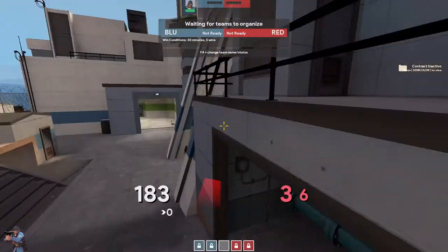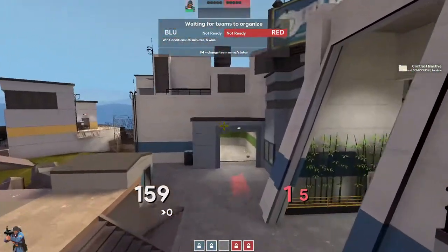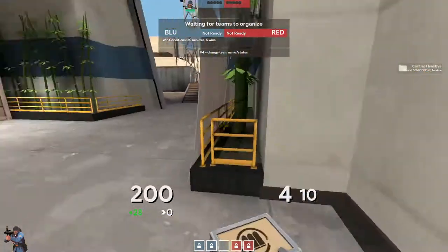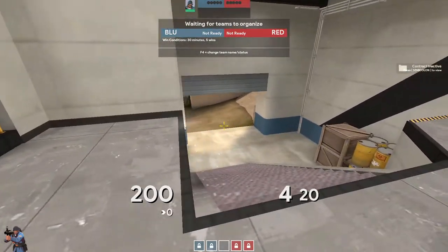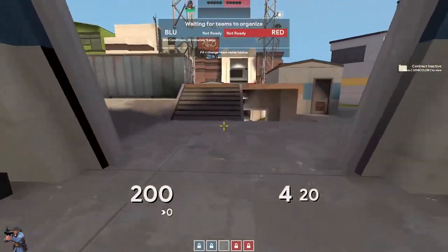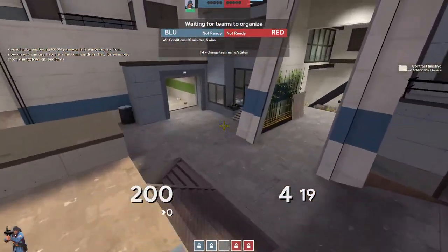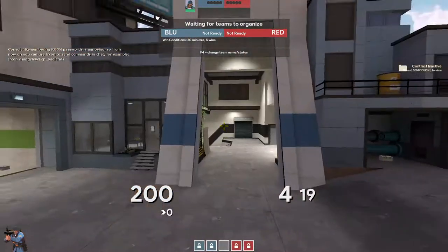Even just jumping from here, you kind of land in a very convenient location if you come through at the right angle. So in the case of toxic, I would recommend — if your combo is pushing through here — you should try to get out here as fast as possible and get to here. Then you can take this crate with your scouts, and your demo can kind of play around here and take space.